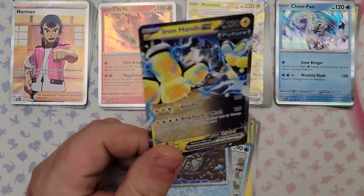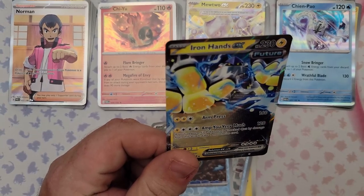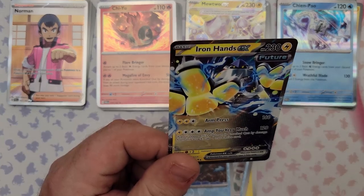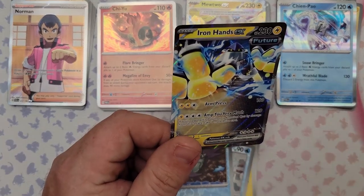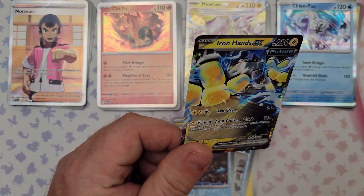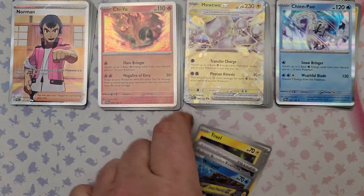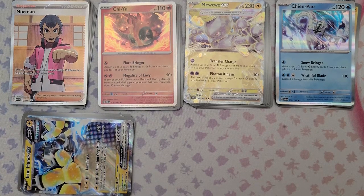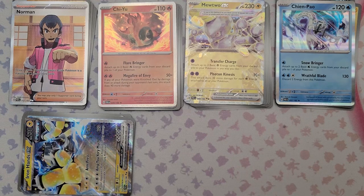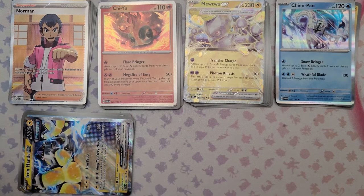Iron Hands EX — a lot of people have been talking about this one. Arm Press for three energy does 160 — not much to say there. But Amp You Very Much: if your opponent's Pokemon is knocked out by damage from this attack, you get to take one more prize card. There are only six prize cards in the game — if this thing knocks out an EX Pokemon you take three prize cards at once! I can see people running four of these and just destroying everything. Getting four Electric Energy on it isn't hard with the right trainer support.